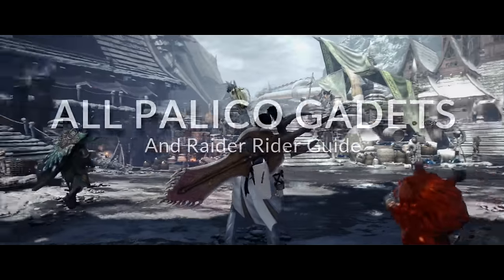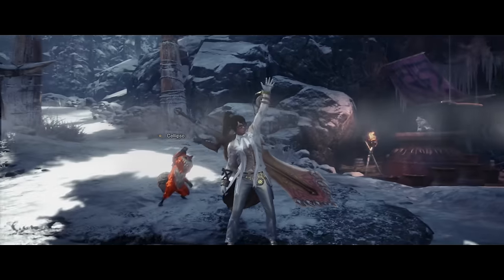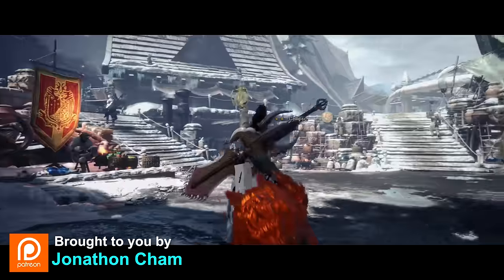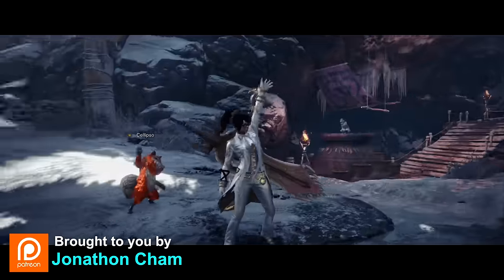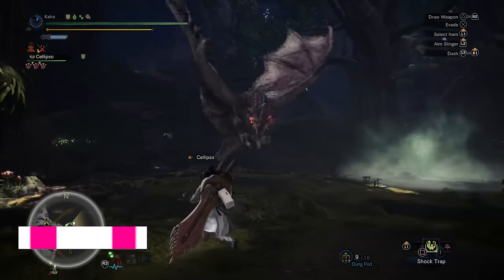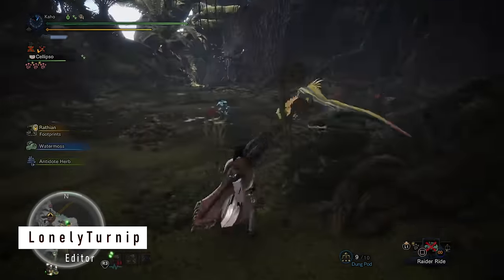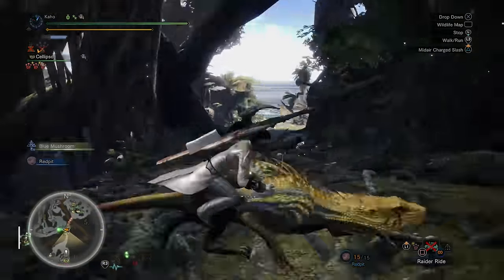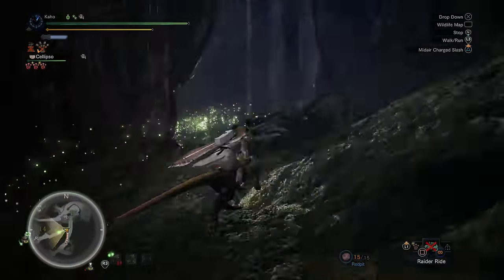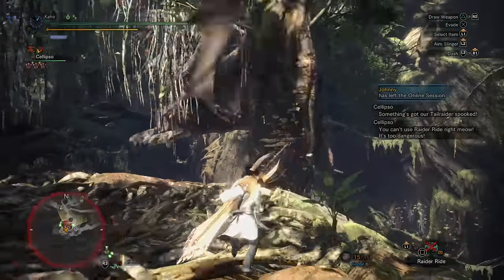Hello everyone, and welcome to my guide for unlocking all of the Palico gadgets in Monster Hunter World Iceborne. This is a really important thing to do if you want to unlock your Raider Rides. You want to unlock your Raider Rides because they allow you to get around the map faster and to chase after a monster, perhaps on a map that you're not very familiar with. I especially find this useful when tracking a monster in the Ancient Forest as they jump between high and low areas — just call your Raider Ride and they'll do all the climbing for you.